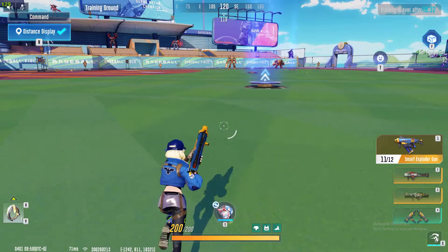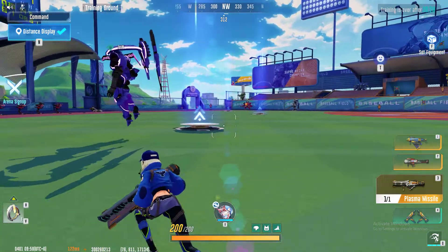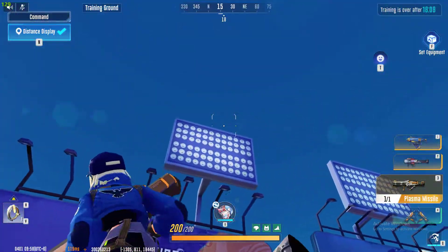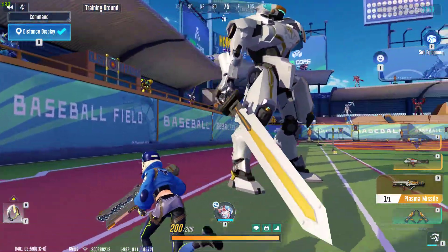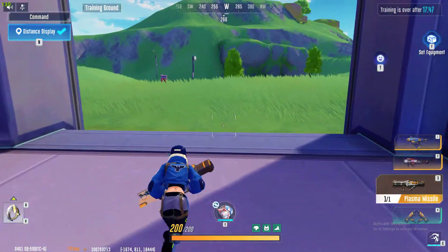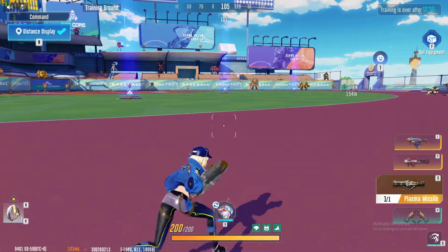If you are thinking about whether you should use this weapon in team deathmatch, I highly suggest that you use it in team deathmatch and battle royale as well, because it will give you a huge advantage against mechas that are on top of buildings. Trust me — when a certain mecha is on top of a building, no matter how hard you try to shoot them you won't be able to do so easily. This Plasma Missile is the best solution I can come up with. It is a very good thing that they added a weapon like this, because the game was already quite imbalanced when it came to fighting enemies on rooftops. At least this plasma weapon can counter that.